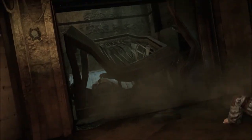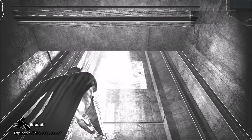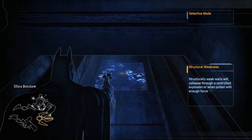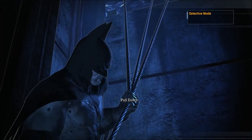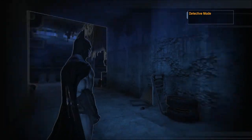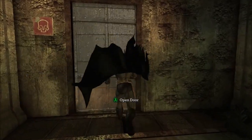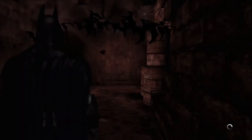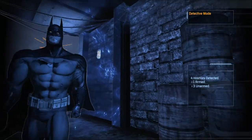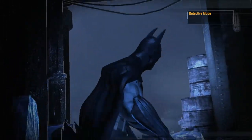And there we go, we should be good. Sorry about that - I actually had to answer a message on Skype. Let's continue on; there's nothing around here, so let's just go for this door. Now you can use explosive gel on these, but I just like using the Ultra Batclaw. The gel would probably work on this too, but I just like doing the Ultra Batclaw.